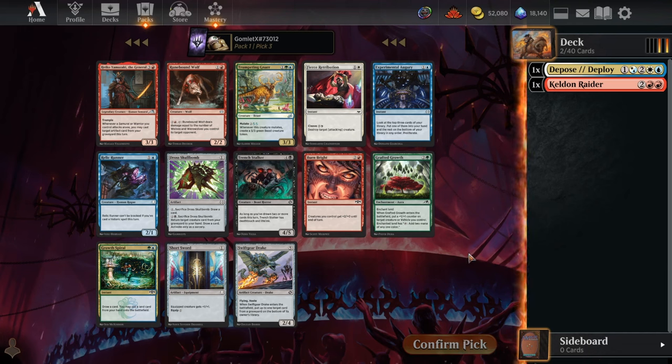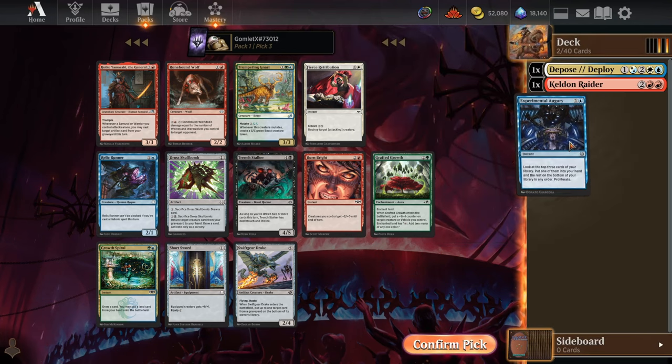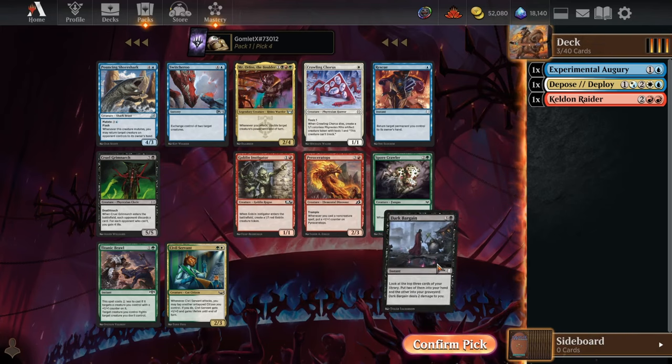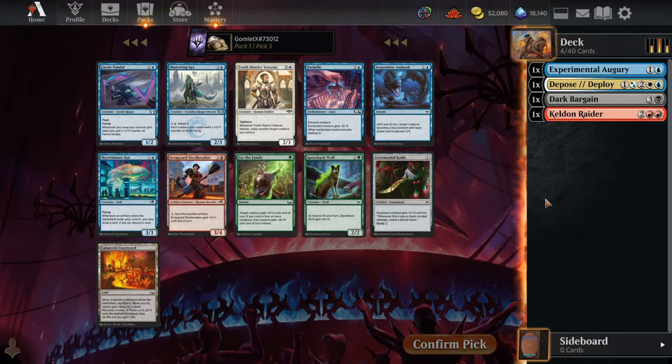Continuing with the card draw — now we have a really nice one: Experimental Augury, which grabs the best card out of our top 3 and puts it into our hand, so it helps us find very specific cards instead of just drawing the very top one. Now Dark Bargain is an incredibly high pick: look at the top 3, put 2 of them into your hand and the others into your graveyard. Again, we're just trying to cast a large amount of draw spells turn 1 so we can draw most of our deck and spew it onto the board and get a quick kill.